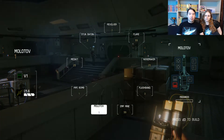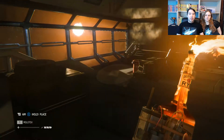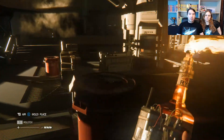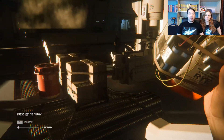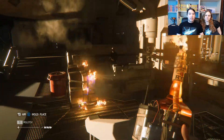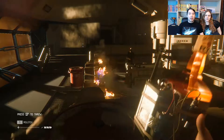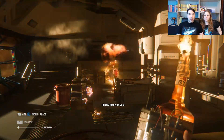Molotov or pipe bomb first? The EMP is really good — it does knock him out so I can punch him. But I want to try this new one out. Shall we stabby stab him? Sure. You missed him. That's okay. Glitch and progress. Calm down while I kill you. There we go.